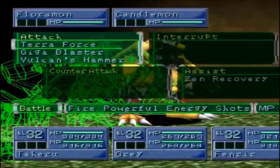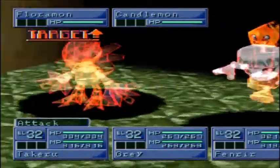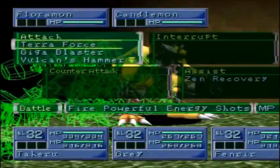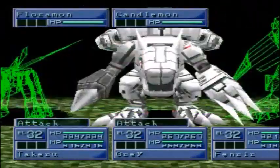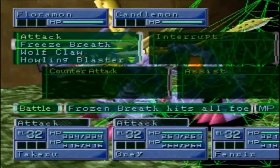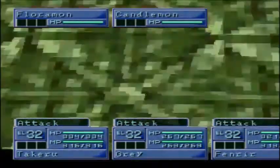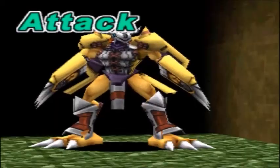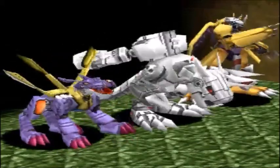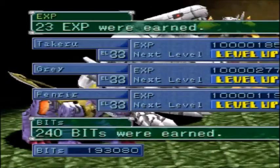It looks like my Megas learned their Mega-level attacks. Why do I keep saying forms? I don't know. So basically we have Terraforce for WarGreymon, Gigacannon for Machinedramon, and MetalGarurumon's signature attack of... Freeze Breath. Not Ice Wolf Claw, not Metal Wolf Claw — Freeze Breath. Because that makes sense. Their Mega Form attacks do take up a lot of MP, and Machinedramon will just keep attacking until he's out of MP, so it's kind of a catch-22 — a stronger attack for way more MP usage. Eh, I'll take it.